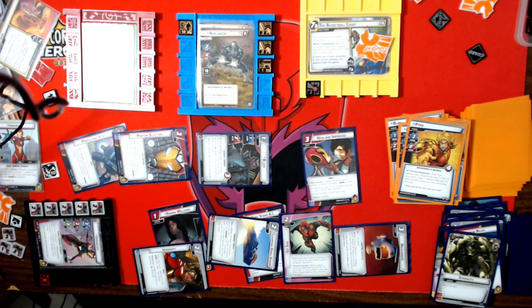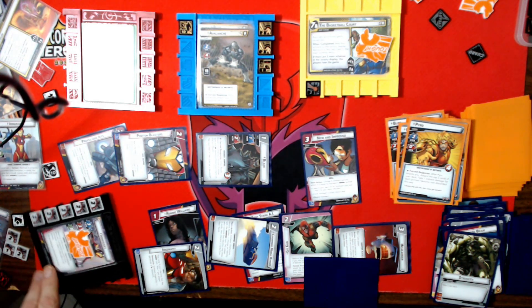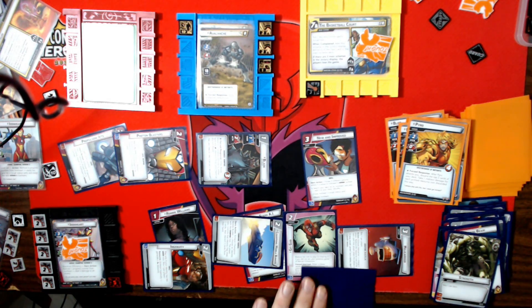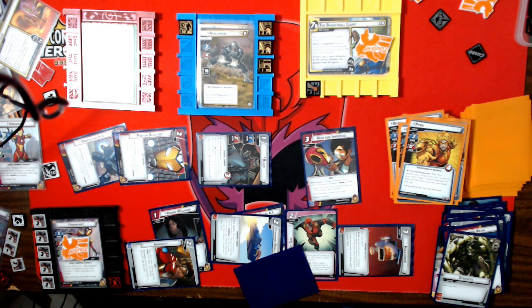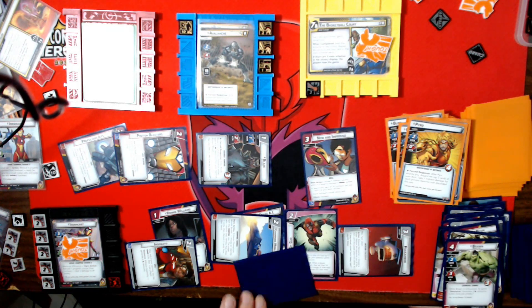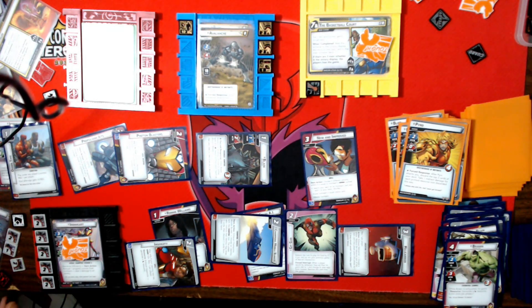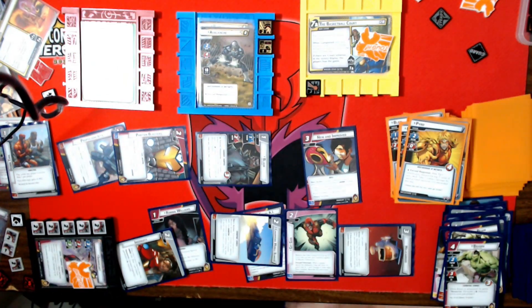I'll play New and Improved — search my deck for an Ironheart card, add it to my hand, give her a Tough and ready. I'll grab Brawn and have Brawn pay for Downtime. Then I'll spend five progress counters to do ten damage, then hit him for two more — so Avalanche is down to three. That's villain number two almost done.